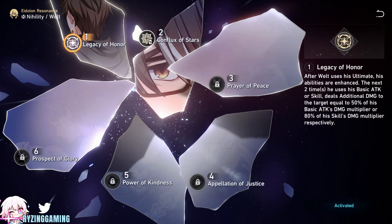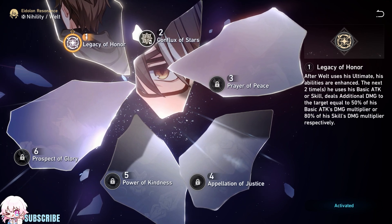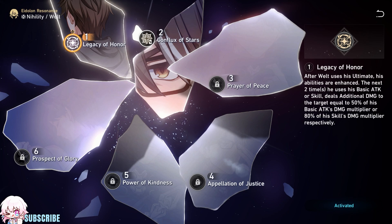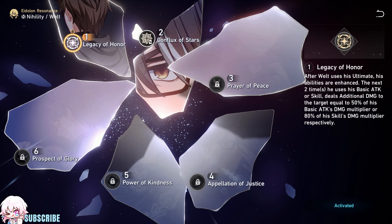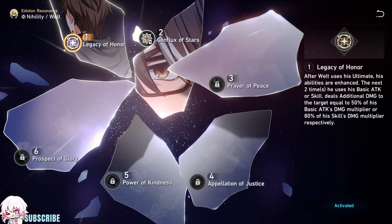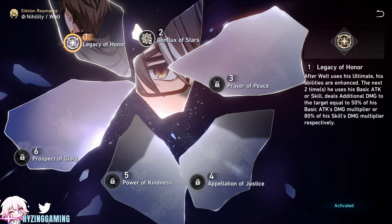Weld's six Eidolons are: Legacy of Honor — after Weld uses his ultimate, his abilities are enhanced. The next two times he uses his basic attack or skill, he deals additional damage to the target equal to 50% of his basic attack's damage multiplier, or 80% of his skill's damage multiplier, respectively.